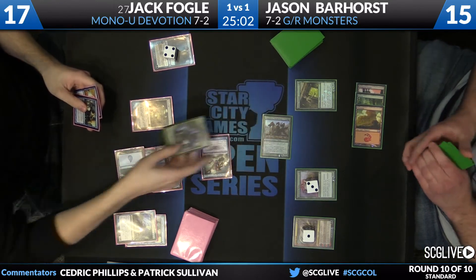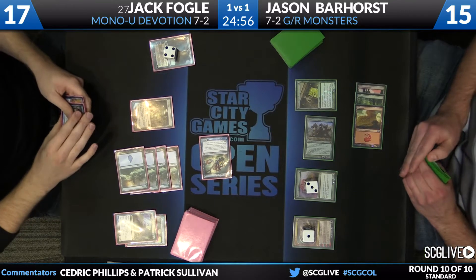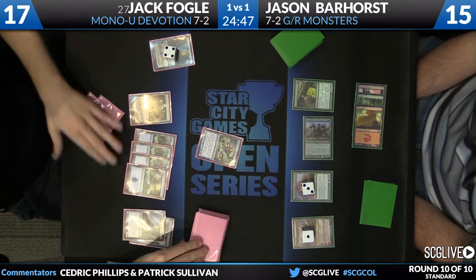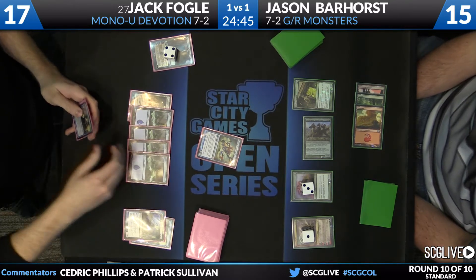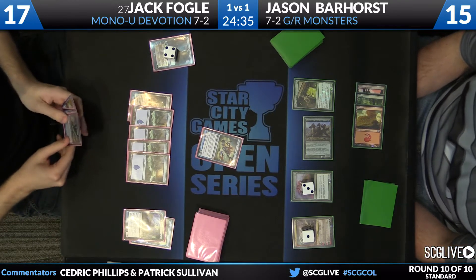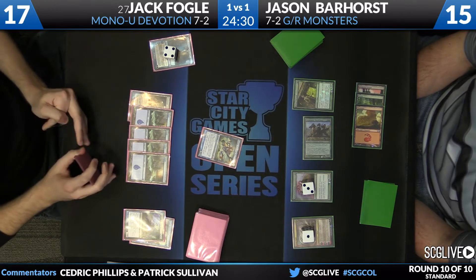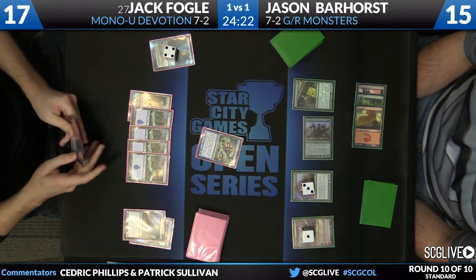Decisions, decisions — it's time to chump block. May have been better off negating there. The thing is, if you're not going to negate then when are you going to negate? You're kind of committing yourself to leaving up two mana for the entire game, which I don't think you want to do. Let's see what the draw here was for Fogel — looks like it's another copy of Thassa, so Jace is probably going to have to take down. Jace taking down in terms of that Miscutter Hydra kills it, unless Jack is willing to chump block with Mutavault, and that all depends on what Jace is going to turn over here too.